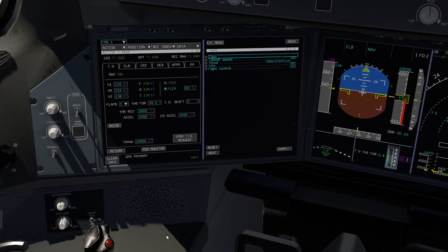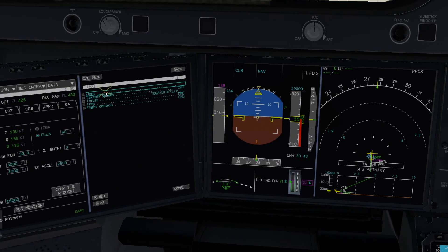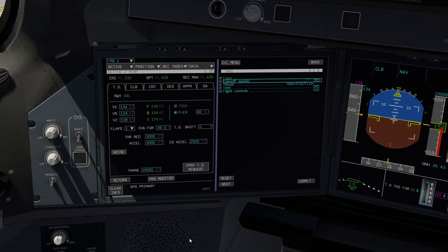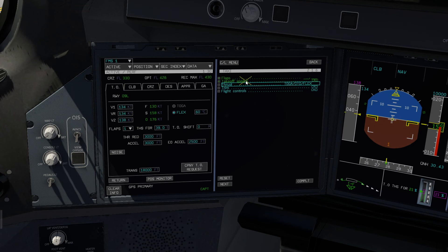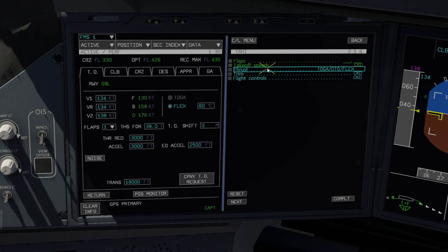Some things are not sensed by the aircraft systems, like whether the navigation briefing is complete, and that's the way it is in the real airplane. Sometimes the pilot needs to be made aware of specific items, like the decision height, and it's not just an annoyance that it exists. Sometimes items could be sensed, but for some reason they're just not — and more on that later.